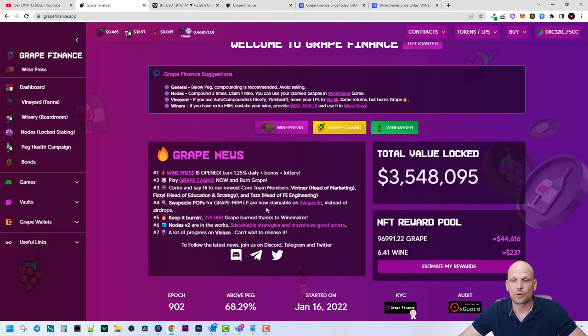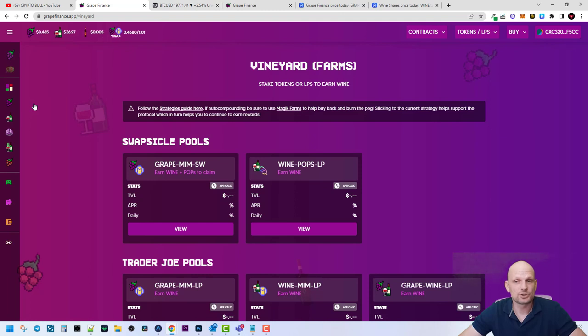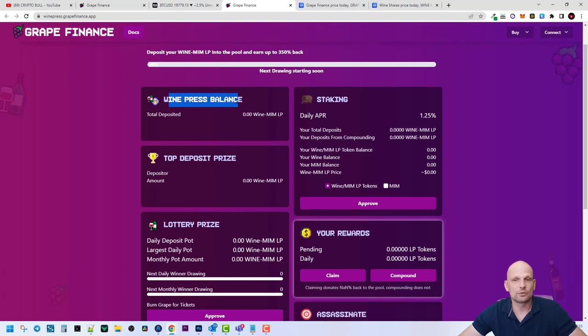There are many more options you can come in and read about. In the Wineyard section, this is one option where you can make profits. Here you can stake tokens or LPs (liquidity pools) to earn WINE — to earn the wine share tokens, which are actually quite valuable.